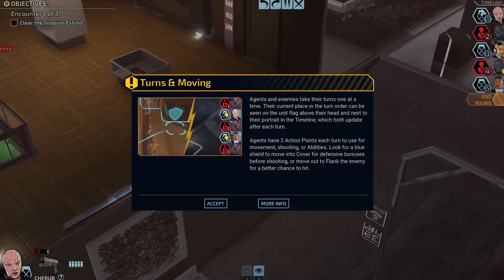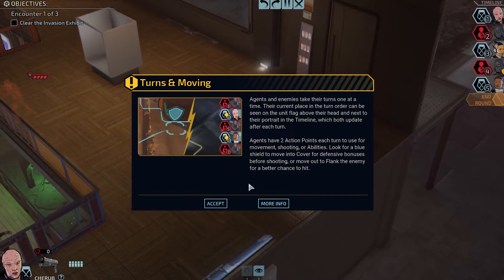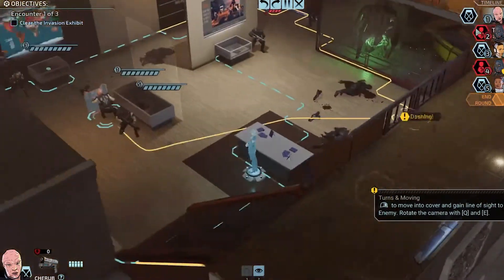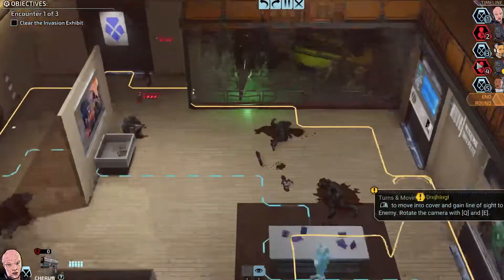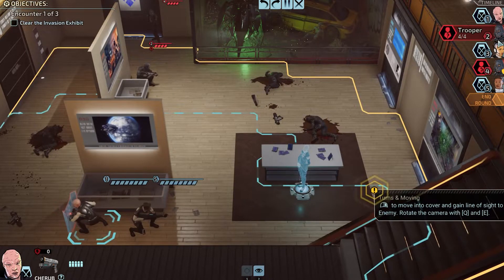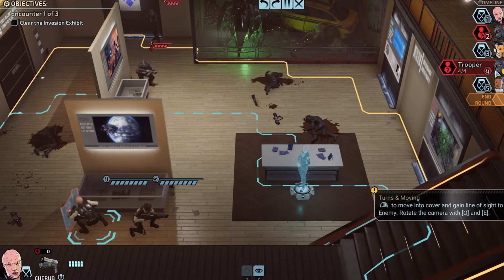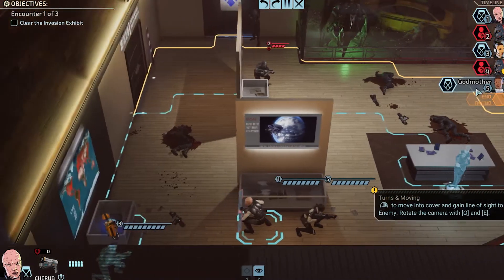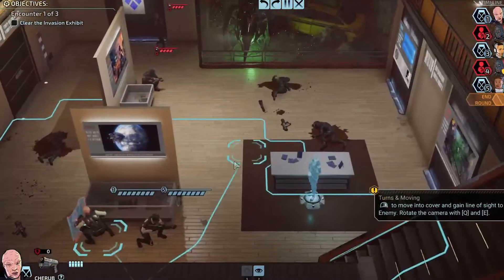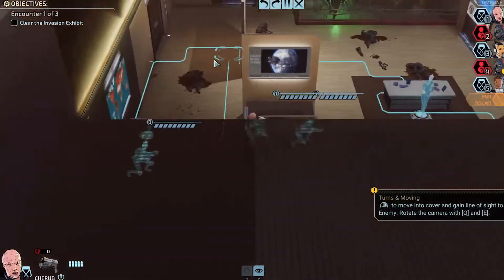Like I mentioned earlier about the timeline — here's the timeline. Right now we have two more guys in this room. Sherib will go first, followed by the trooper, then Terminal, then trooper, then Godmother. We each have two actions to perform and then we're done on the timeline. Then we go to end turn and it restarts.